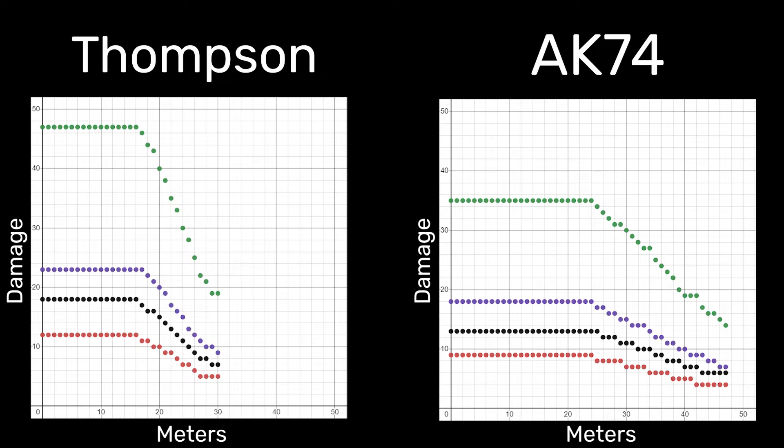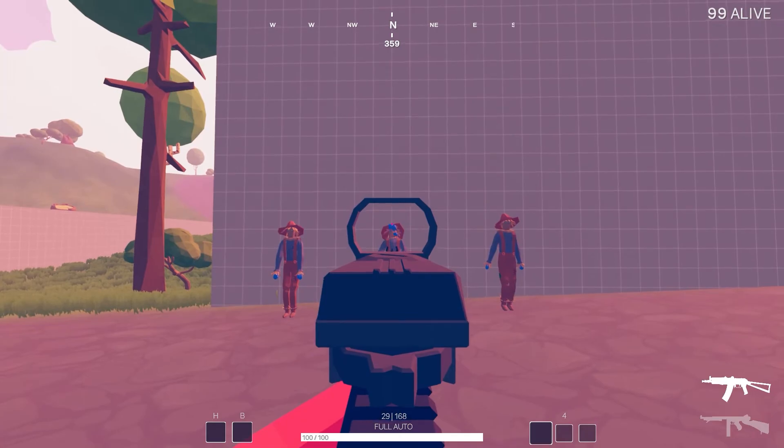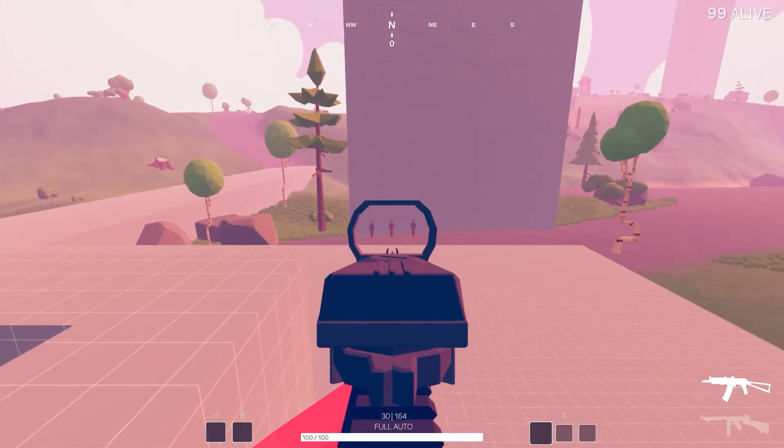Damage drop-off also affects the two weapons differently. From 0 to 20 metres, the Thompson does more damage per shot, but it falls off quickly at ranges beyond that. However, the AK-74 barely drops off, so it actually does more damage than the Thompson at ranges beyond 20 metres.